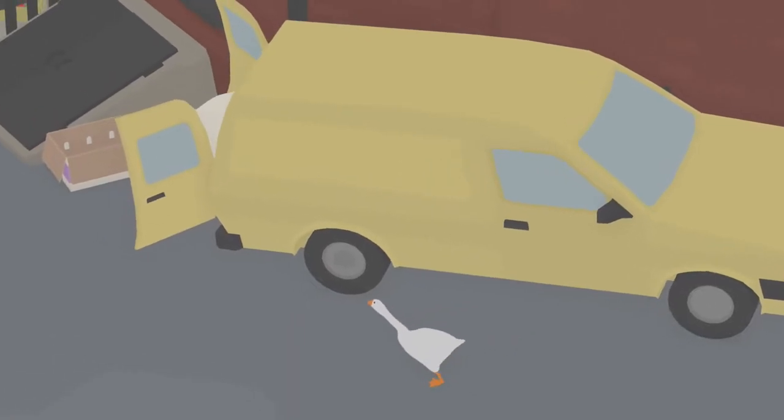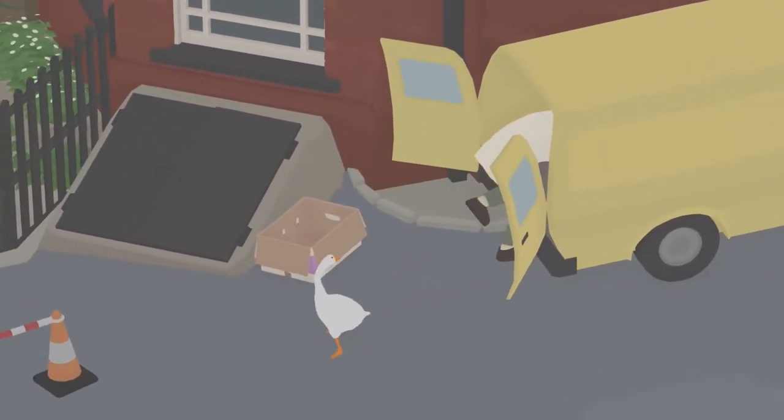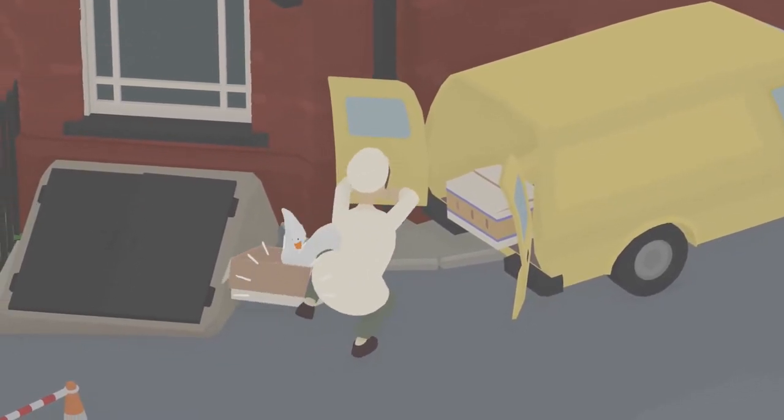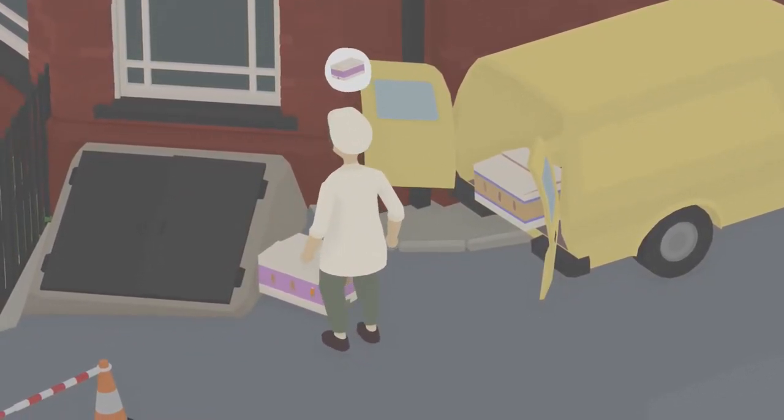Welcome back to another achievement guide in Untitled Goose Game. Today we're going to be going for the Lovely achievement, in which we need to sail the toy boat under a bridge.